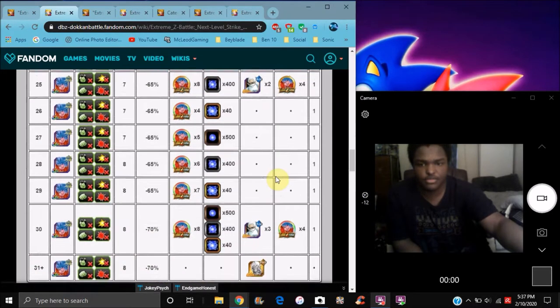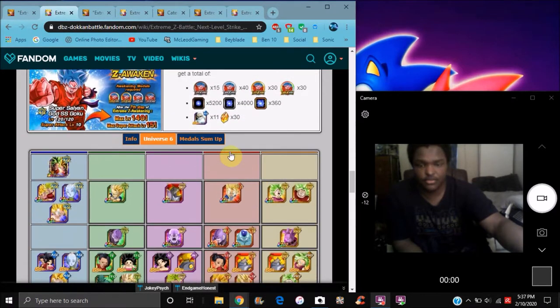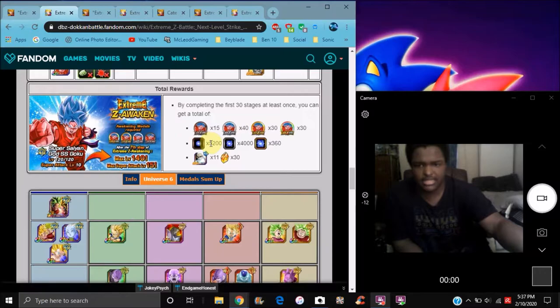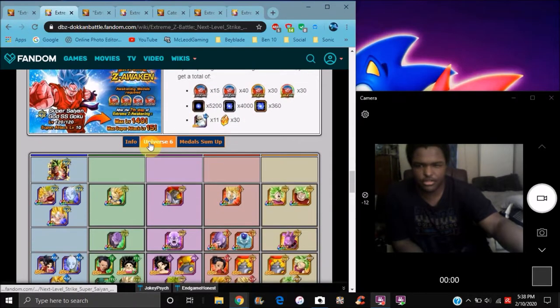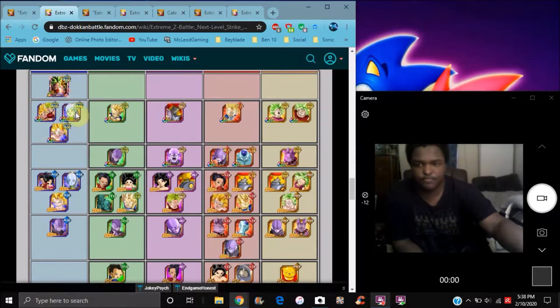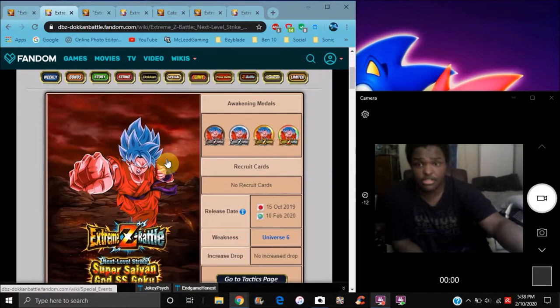The seven-man EZA is live. I'm glad it's AGL — I can finally get some more AGL orbs. I do love the EZA events. You can use Kefla — she's still good, she's gonna dodge everything. You can make like a mini Universe 6 team or bring a tech team. Extreme or super attack units aren't really gonna do well here since tech is what's needed, so Elk and Clifford won't be as effective.